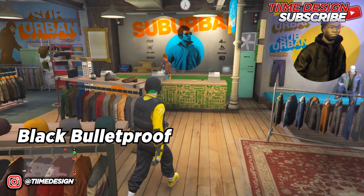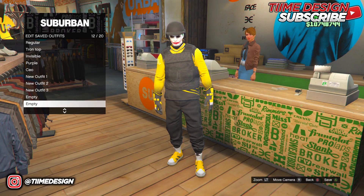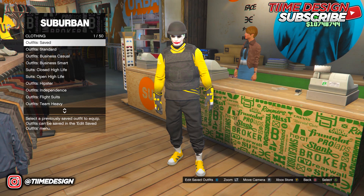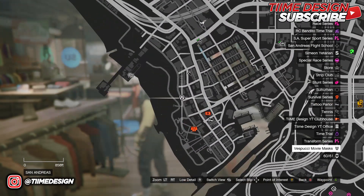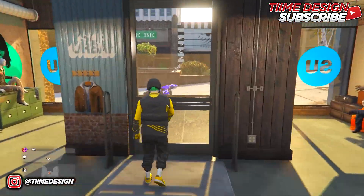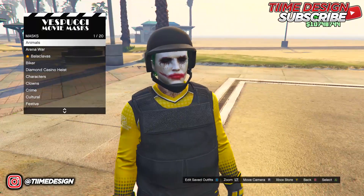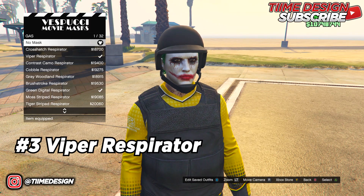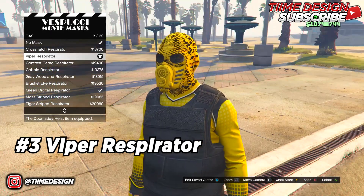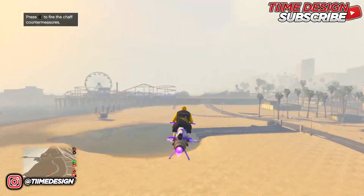Put on the black bulletproof helmet. Once you have it on, go to the cashier and save the outfit as New Outfit Four. Once saved, head over to the mask shop. At the mask shop, go to the Gas Masks section and put on the Viper Respirator which is number 3. This mask honestly looks fire.